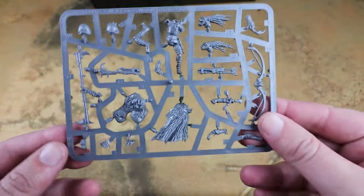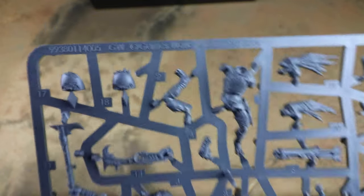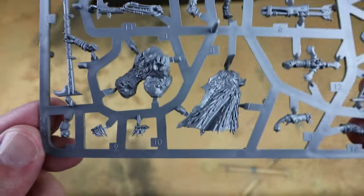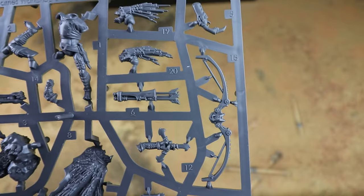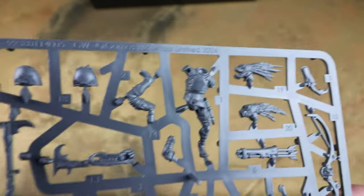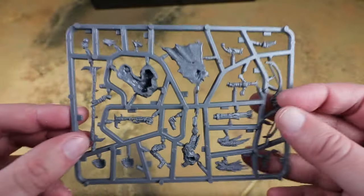We've also got the other new character - this is the guy with the big rifle. This is the Kroot War Shaper. He's a nice kit as well - he might be your HQ or sort of leader. He has various weapon options - there's a bow, and also a sling or something. A couple of different heads on him as well. We'll see that in the assembly instructions in a bit, but that is a very very nice kit.